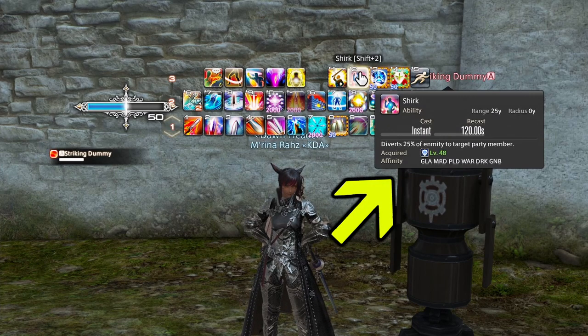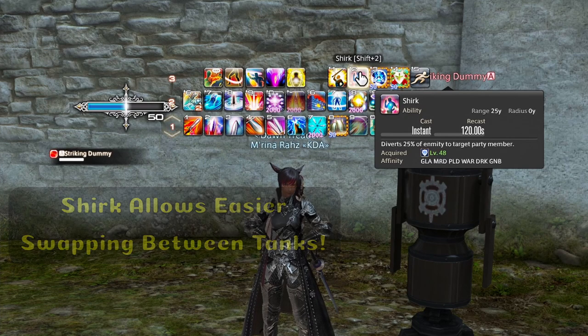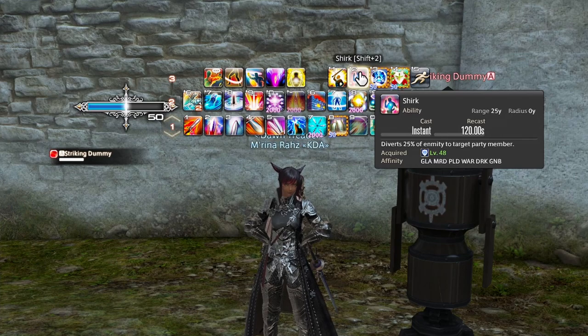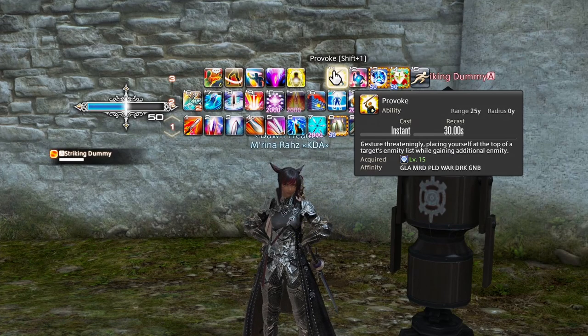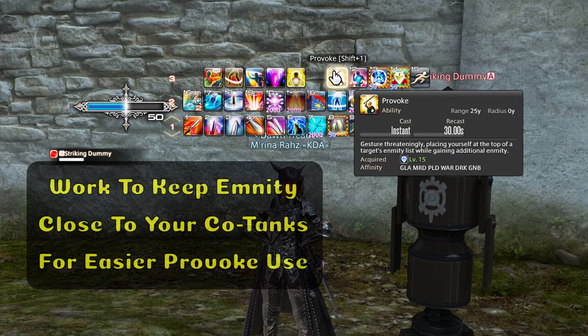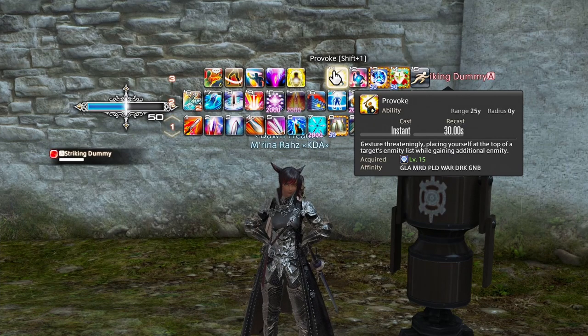We then have Shirk — another ability used when you're rolling out with another tank. Shirk is really good for when you need to do tank swaps. For example, let's say you're the main tank and you get a debuff that increases the damage you've taken. If you need to swap with your other tank, you target them and hit Shirk, at which point they'll typically hit Provoke, and they'll be able to pick up the boss faster because you've given them a quarter of your own enmity. Provoke is the ability you use when you need to pick the boss off of your fellow tank — it will put you on the top of that enemy's enmity list, and if your partner has given you Shirk, it'll help ensure that you pick up the boss.